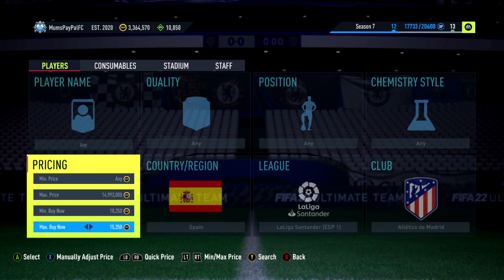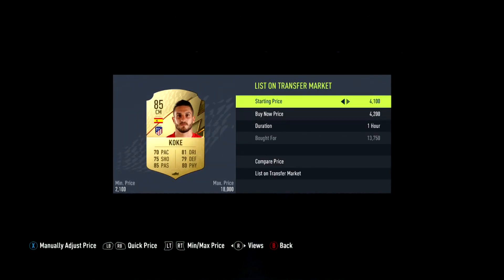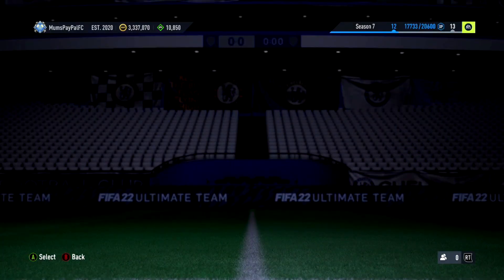From here, just find the max buy-now. These are definitely snipes. I think Laurenta might actually be cheaper than Coke at the minute, so I probably should check which Coke is worth. I think he was anywhere from 15,500 to about 16k, which is very expensive for Coke — love to see it. Laurenta should be pretty much the exact same price.